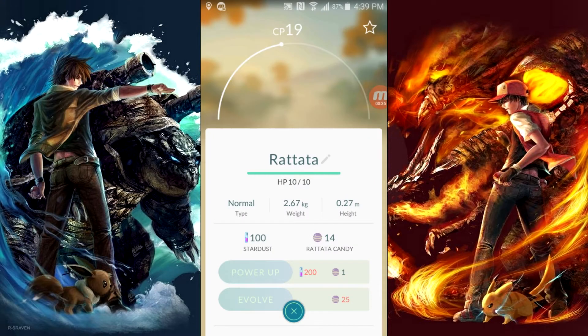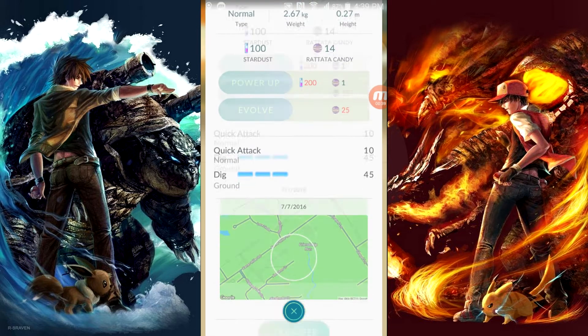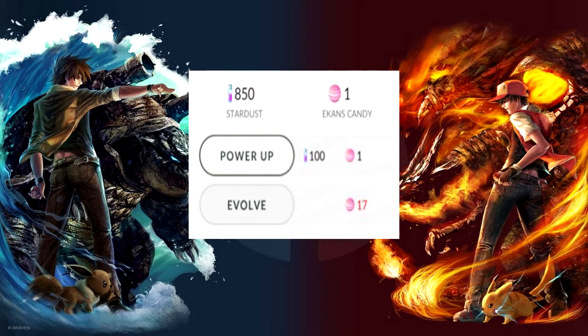To level up Pokemon you can transfer duplicates to Professor Willow. Once you do, you can power up the Pokemon you already have. Each time you catch a certain Pokemon you get a candy specific to that type you caught, and you'll need a certain amount of candy to evolve your Pokemon.